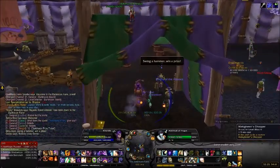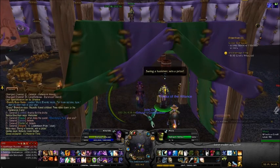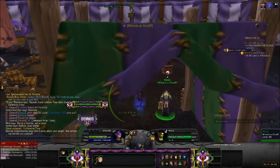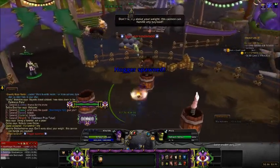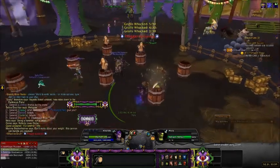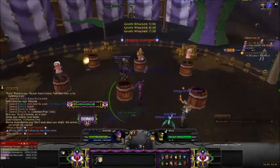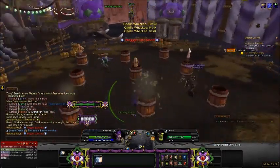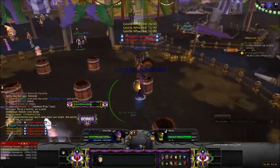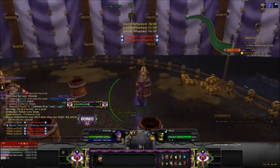The first daily we're going to do is the Hammer Time one. You'll need tokens to do all of these. You want to hit either the regular gnolls or Hogger. Hogger gives you three points, regular ones give you one. Don't hit the baby — it stuns you for a bit. You need 30 points, so 10 Hoggers or 30 regular gnolls or some combination. Really just look for the Hoggers, and on your way to them hit the single-point ones in between.